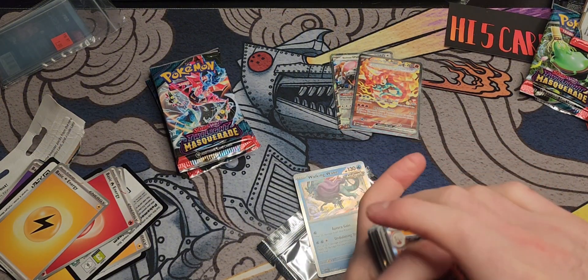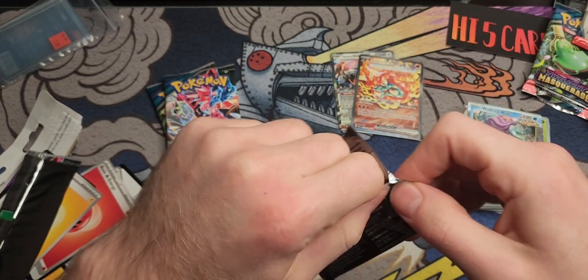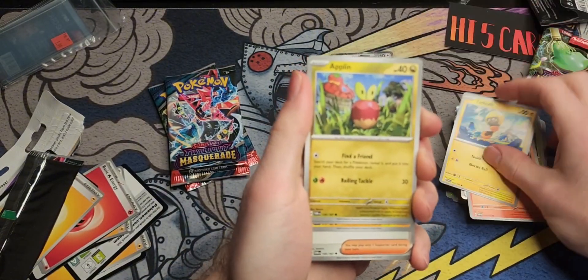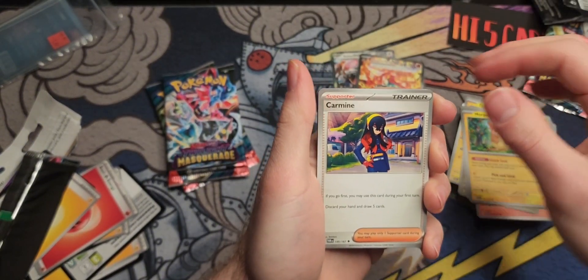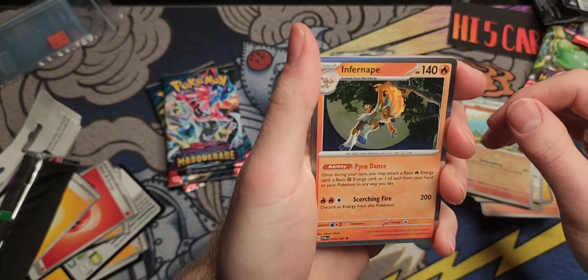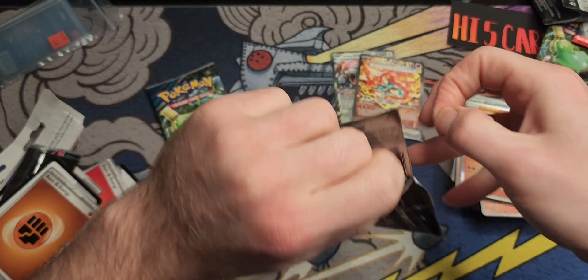Nine Tails and Arcanine — okay, we're not hitting too well with the three-pack blisters, not hitting too well at all. We're getting some cool holos and reverse holos, but I'm pretty happy with that pull I haven't seen in person yet. Got a Slugma, Tadbolt, Applin, Swirlix, Eevee, Chimchar — and oh, Infernape! I love that moon scene though, that's a nice card.